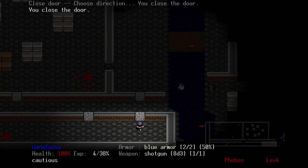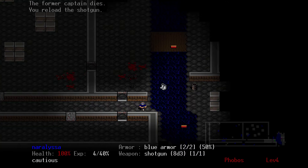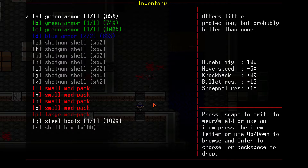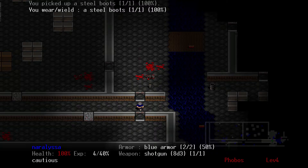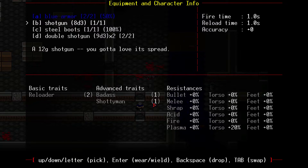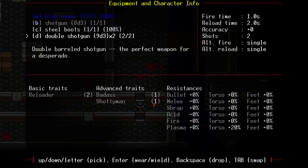Close that door. Actually, leave this door open and we'll ambush him when he comes through. Grab these boots. Now we will wear the steel boots. If we go to our equipment menu, we can see we're wearing blue armor on our body, a shotgun in our weapon hand, steel boots on our feet, and a double shotgun in our off-weapon hand.